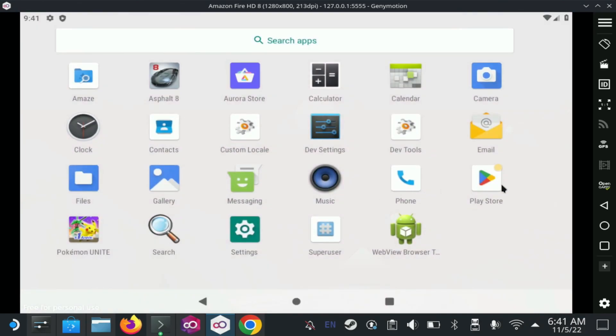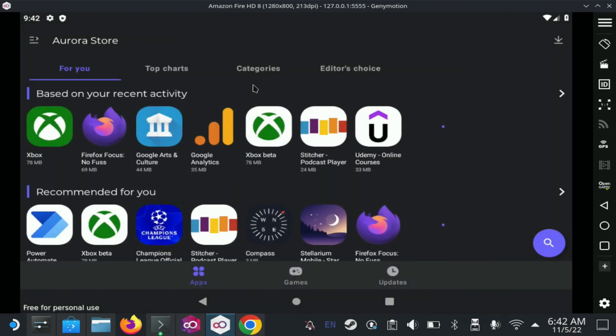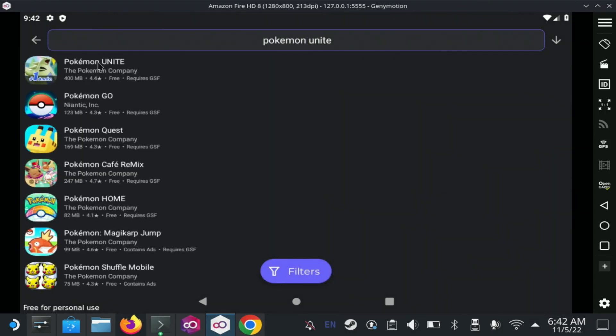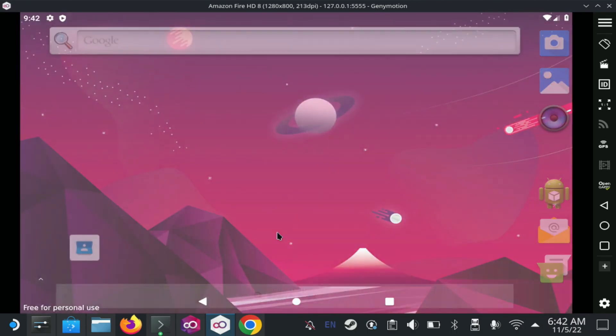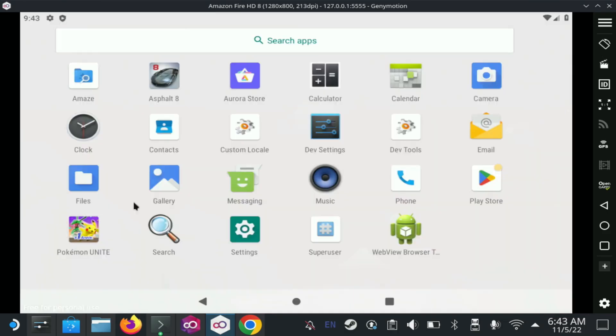When you open the emulator, the Google Play Store becomes available. However, the Aurora Store seems to be more friendly and works better with this emulator. If you want to search for a game, just hit the search icon. For example, Pokemon Unite is available here. This is a full Android emulator — you can swipe up to get your apps, swipe down to dismiss, and add more apps.